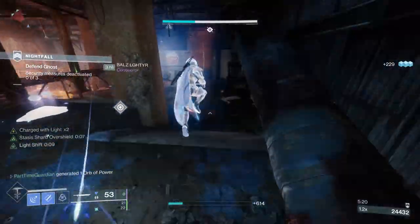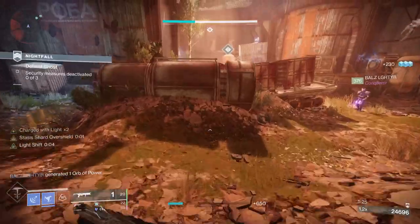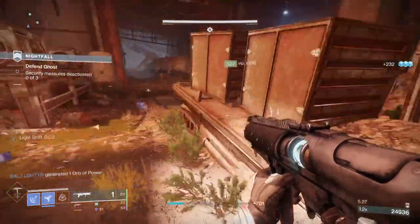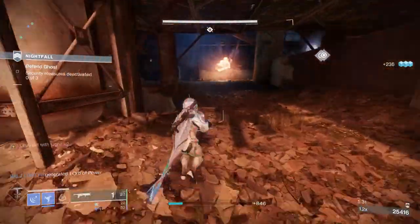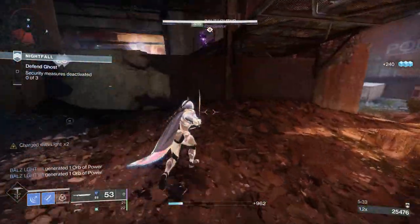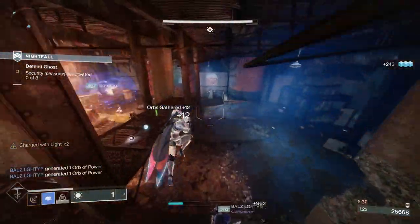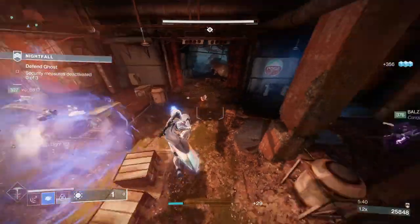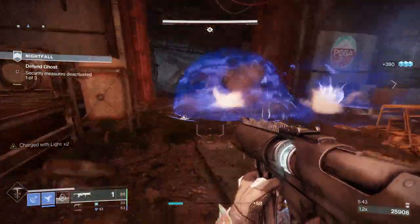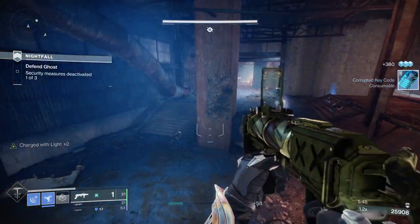With your stasis abilities and your sword freezing enemies, plus the mass add clear from grenade launchers, you will have no problem clearing the battlefield and getting to the Majors. With Zephyr, I can easily freeze most Majors and Champions to keep them in place, then quickly do a heavy attack to finish them off. I was surprised at how quickly I could take Champions out, compared to something like Fallen Guillotine.